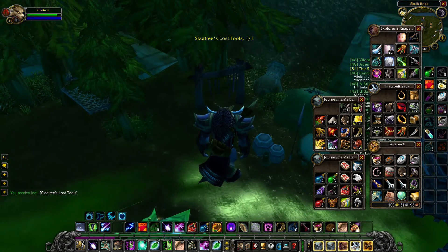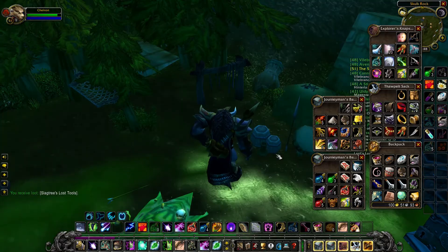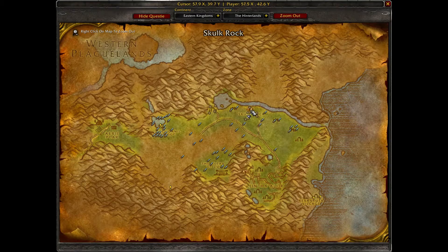The bucket of tools can be found at the top of Skulled Rock, at least in most cases. This is probably why you have clicked on this video, because in some cases they can be found in one of the troll encampments around Skulled Rock, as shown on the map.